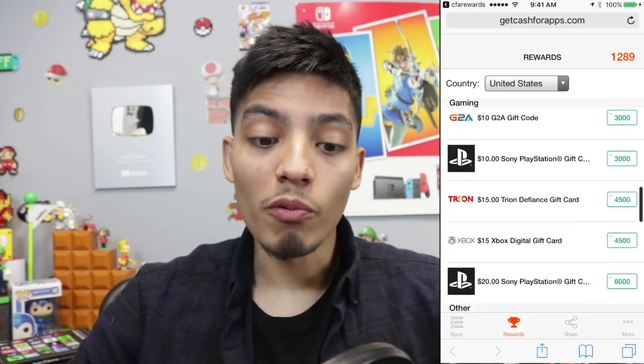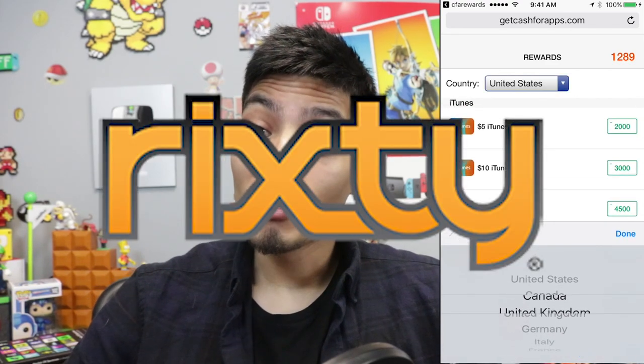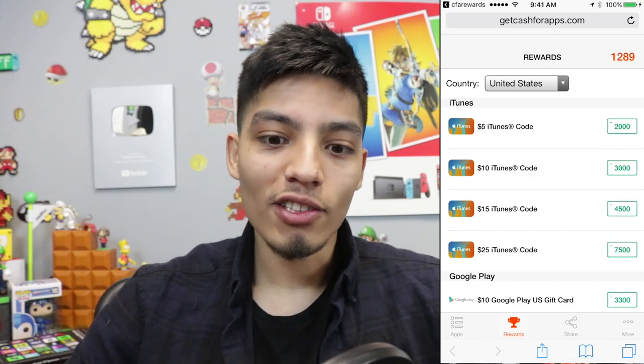But the ones for Robux are the one called Rix T. So if you guys want Robux, click on the one that says Rix T. Make sure you click on that one and you have to choose what state you're in — like California, or United States, or any of that stuff.